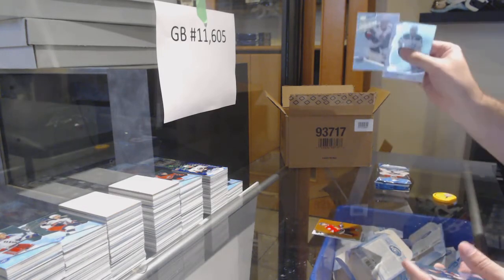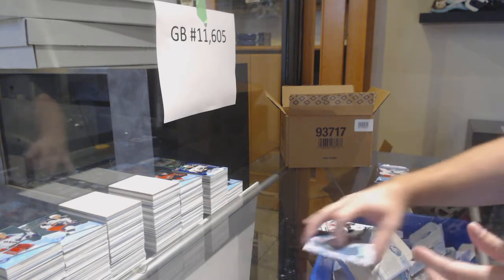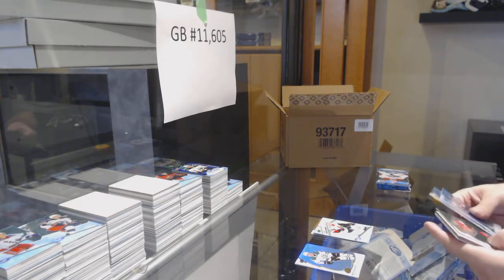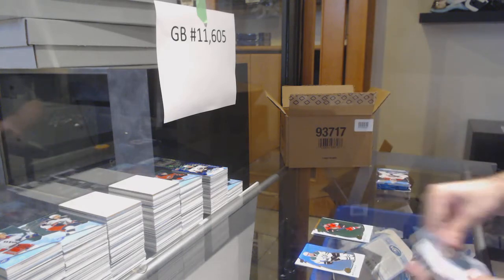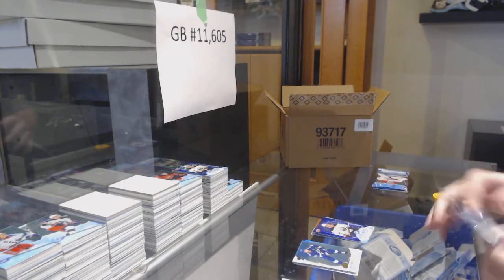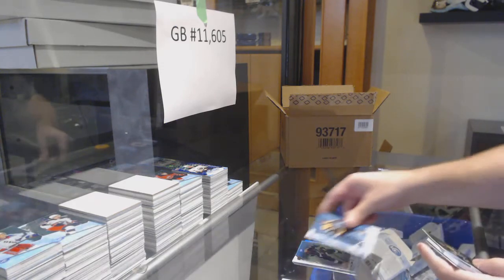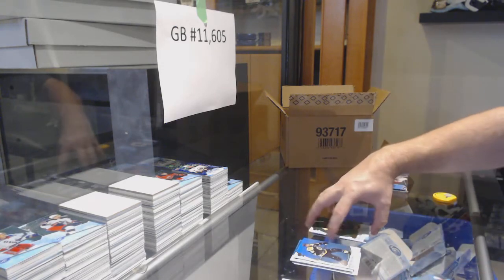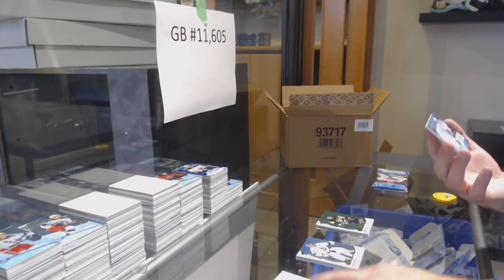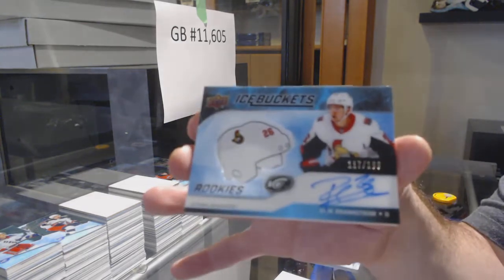We've got a Jonathan Taves Orange for the Hawks, Vitaly Abramov for the Ottawa Senators Ice Premier's Jersey, Kachuk for the Ottawa Senators Emerald, Sub-Zero for the Buffalo Sabres — Victor Olofsson. We've got a Sidney Crosby Emerald for the Penguins and an Ice Buckets Auto, Eric Branstrom.